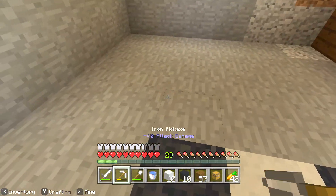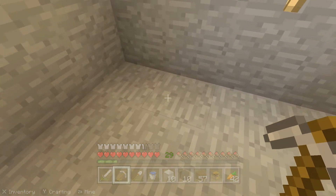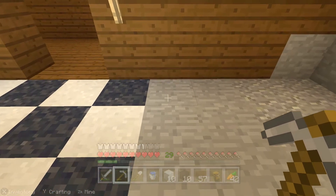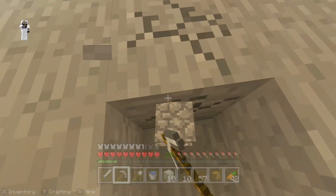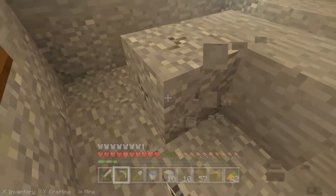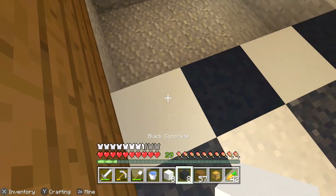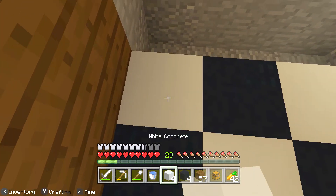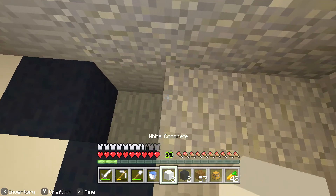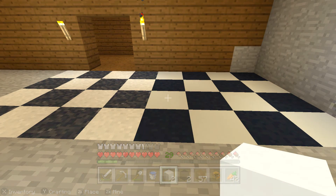I'm going to do a five by five area. I'll place it like this in a pattern — that, that, that, that — then the same thing going the other way but with concrete instead of concrete powder. Which one do you think looks better — which one looks more like actual tiles you would see?